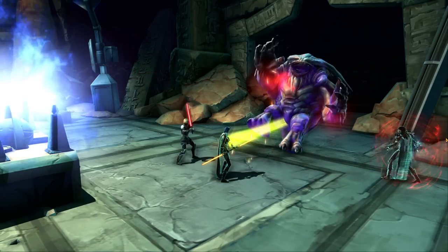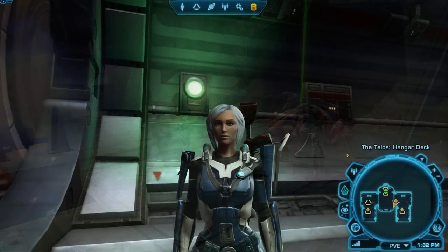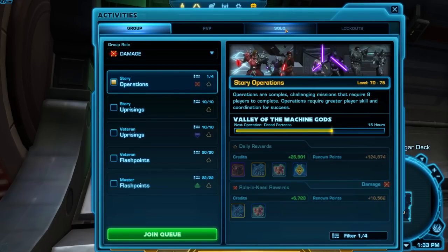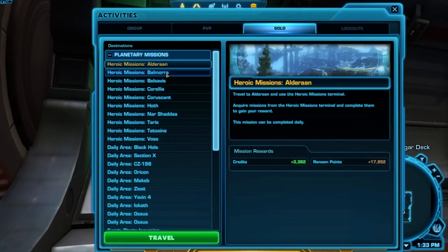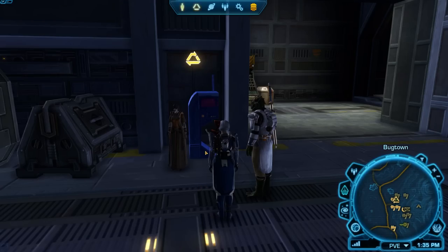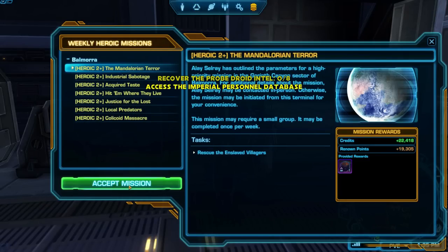The easiest way to pick them up is using the activity window, but it's best for high level characters — for low level characters it will actually hide a lot of the quests available. You can open the activity window by clicking the icon of three little people near your minimap. Click the solo tab at the top of the panel and pick up a planet's heroics that you both have access to by clicking the green travel button, which will load you right in front of the heroics terminal. Completing all the heroics on a planet this way also gives you some bonus XP and credits.